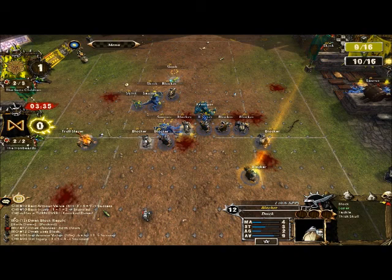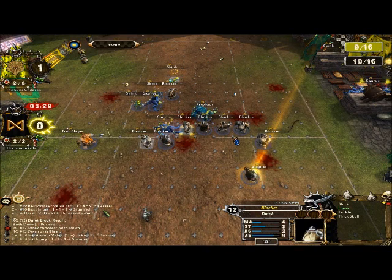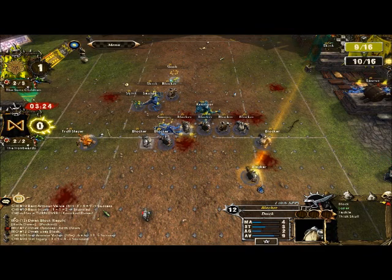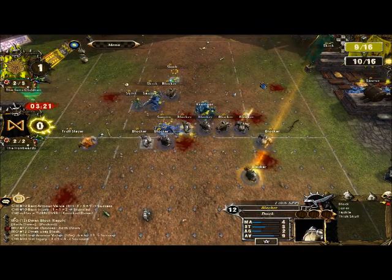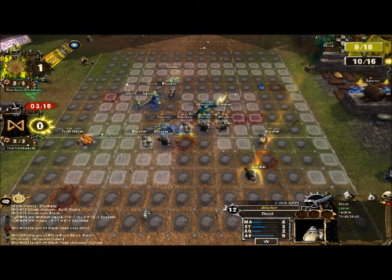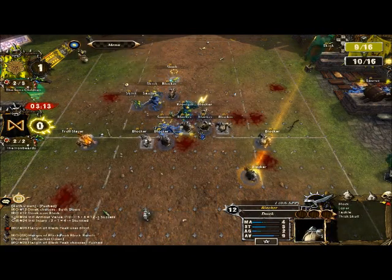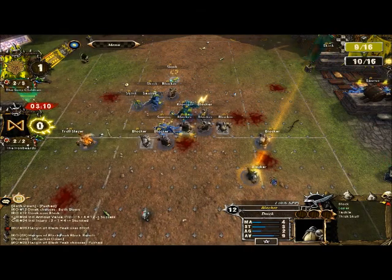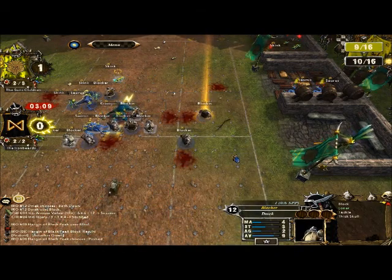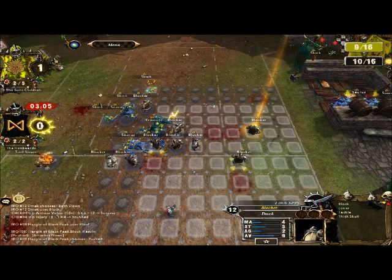Which allows me now to gang up on the Kroxigor 4-on-1 for a strength advantage. Of course, what I really should be doing at this point is moving my blocker with the ball further up first — it doesn't take any dice rolls to do that, I just walk in a straight line. Whereas I could have rolled double skulls there, re-rolled double skulls again, my guy goes down and I turn over while still one more turn away from the end zone. Always do the easy stuff first — that way you get as much of your turn being as efficient as possible.